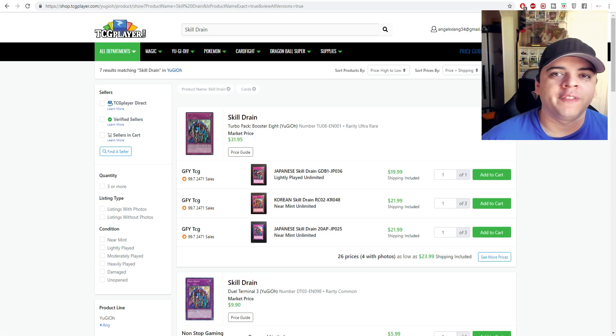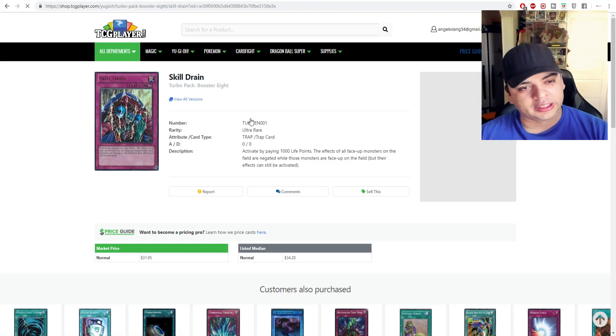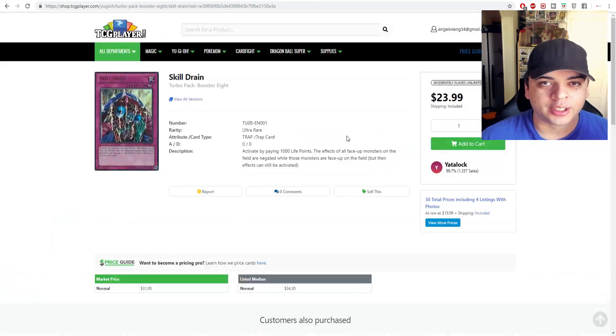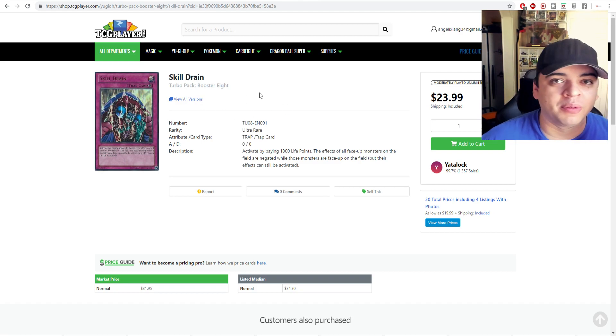Next, Skill Drain. I think Konami will be sending out the Lost Arts version of Skill Drain soon. Before it hits players' hands, you might want to sell your Ultra Rare version from Turbo Pack Booster 8. It's still good money — $32 market price, currently listed around $28 — but it's declining. The minute the alternate art version lands, which looks exactly the same except it has horns, this will drop further. It's good value, but not sustainable at $28.